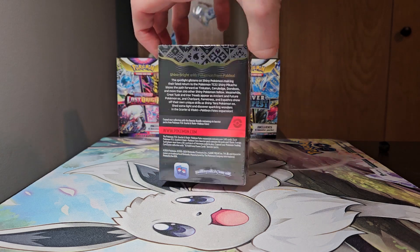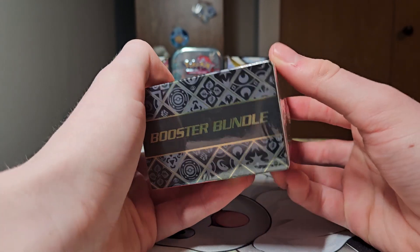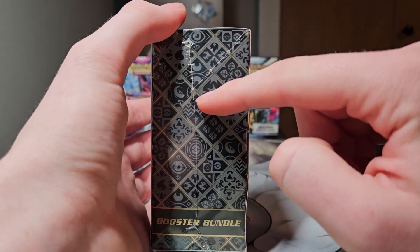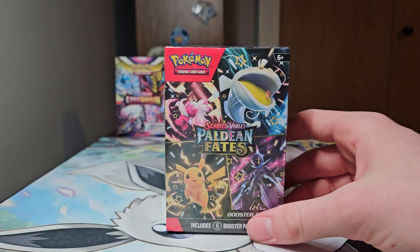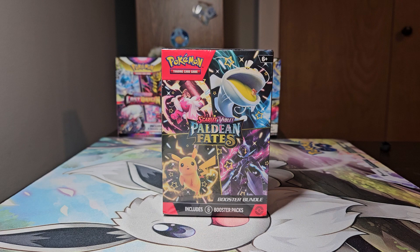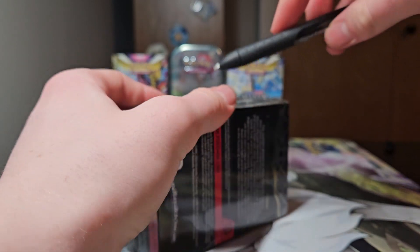Today we're opening the Paldean Fates booster bundle, which contains just six packs. The box design is very fancy — they're going hard on the type design, like on the ETBs and tins. You get the normal energy with little normals around it, electric, and all have funky designs. Interestingly, they did not put fairy on there — they've officially phased out fairy. Even in early Sword and Shield they had fairy energies, but it's completely gone now. It's fine, we didn't really need it, but it's odd they introduced it and then removed it.